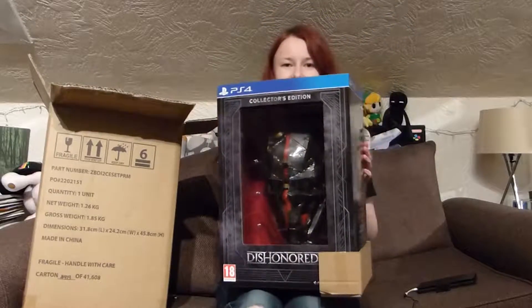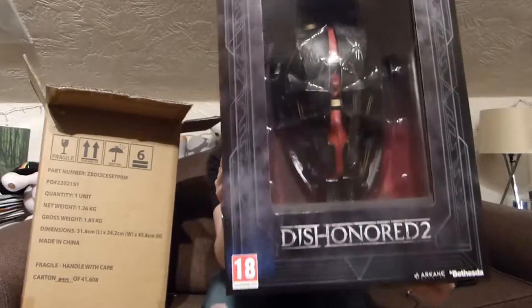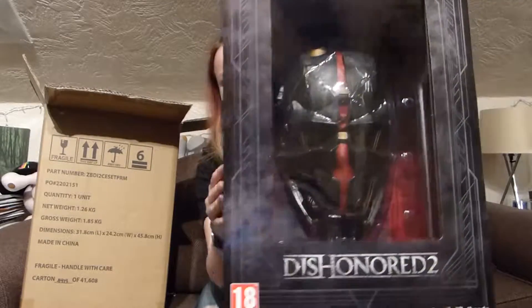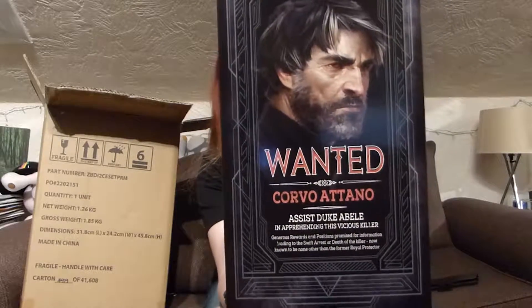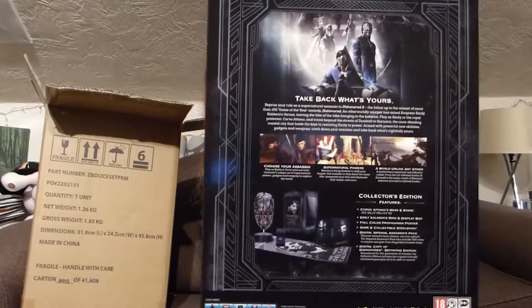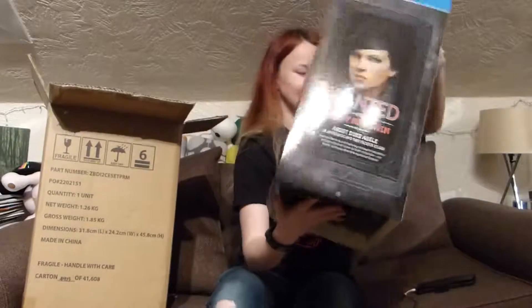And this is what it looks like. As you can see, it comes with a huge mask — a replica of Korvel's mask which you might remember from the first game. There's a wanted poster of Korvel on the side. On the back, just a few details about what's coming in the box, and we have Emily on the side who's now a playable character.